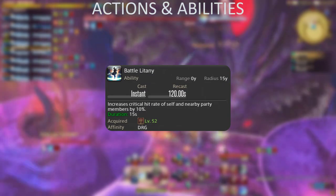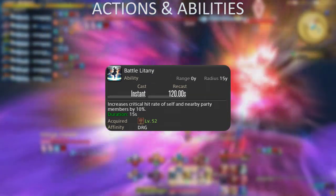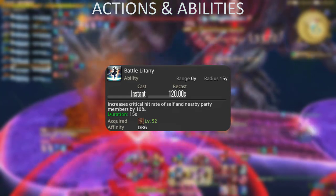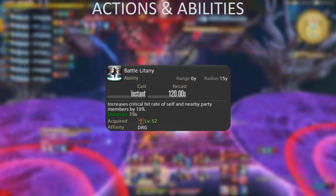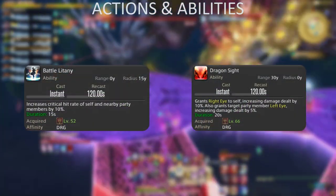Next is Battle Litany, your raid buff on a 2-minute cooldown. It increases everyone's critical strike chance by 10% for 15 seconds. Simply use this on cooldown after the opener. Since Battle Litany and Dragon's Sight share a cooldown, they should always be paired together.